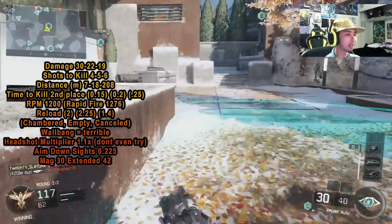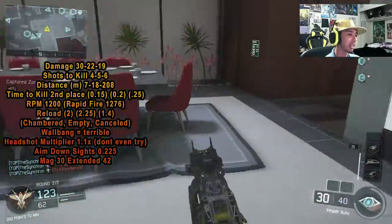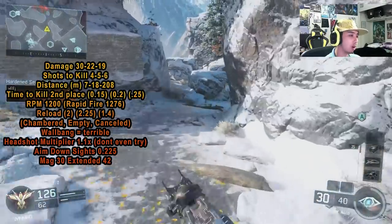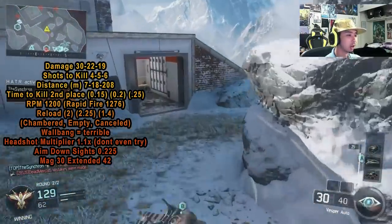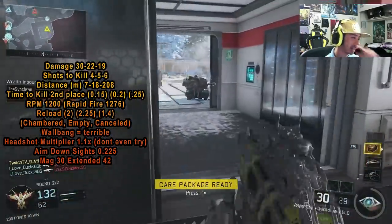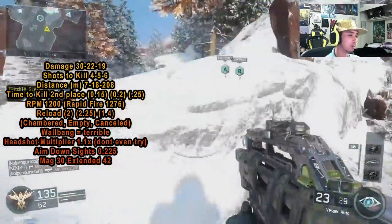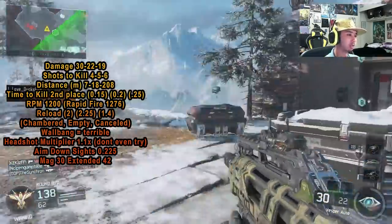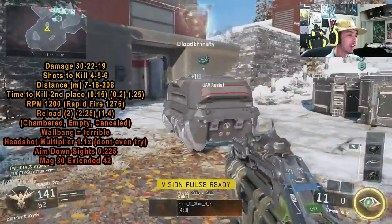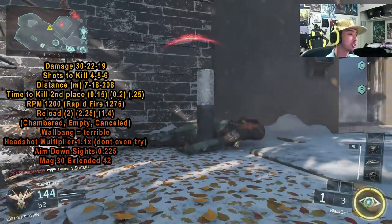There are three categories of wall bang in this game: light, medium, and heavy penetration. This gun and the MR are the primary weapons with terrible wall bang, so don't try to wall bang with this gun. Also don't chase headshots — it fires so fast just aim for the general chest area. As long as most bullets connect it doesn't matter; you'll fire super fast regardless.